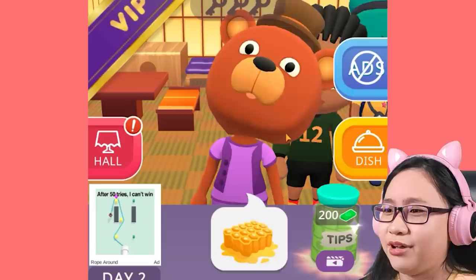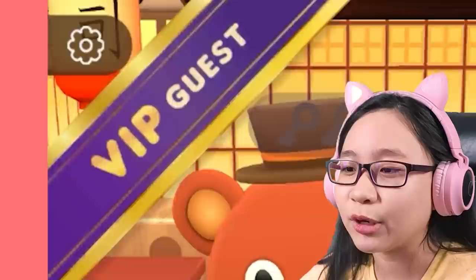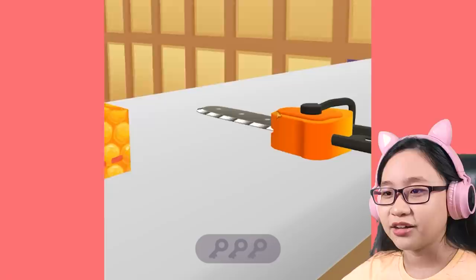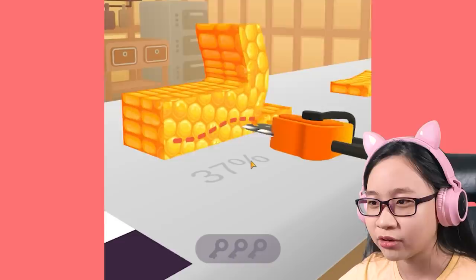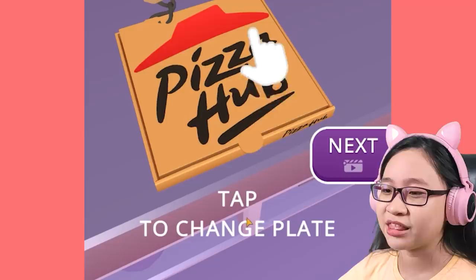I unlocked a new dish - Nigiri! Is that how you say it? You want honey! Oh, he's a VIP guest and you want honey in a sushi restaurant! Let's watch an ad to unlock this. We have to do this perfectly because he's a VIP guest! Please be perfect! Okay, hopefully this will be 100% too. Wait - no! 80%! Or whatever!